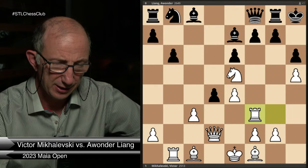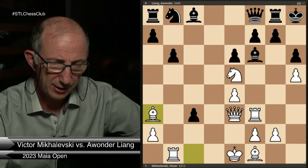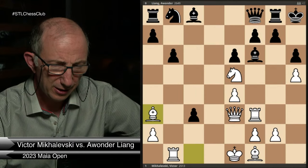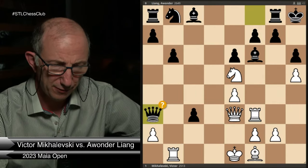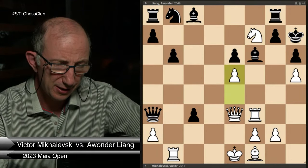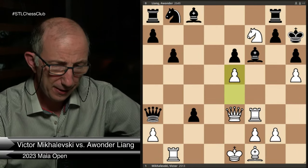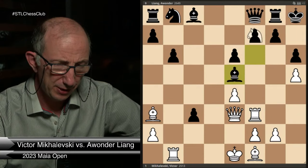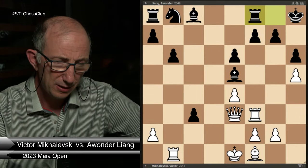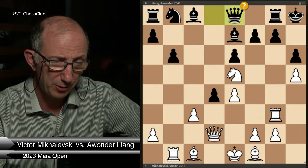But in fact, Black can play Bxe5, sacrificing the queen and staying in the game. So that would be the best defense. But he played Qe8, which looks rather natural. So I decided to put even more pressure on the f7 pawn.